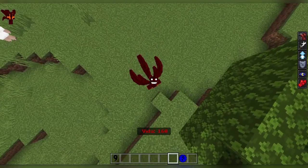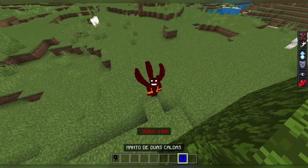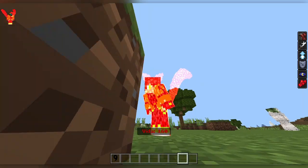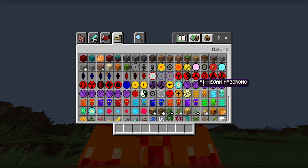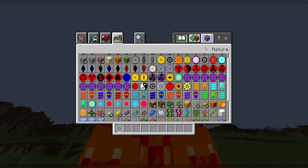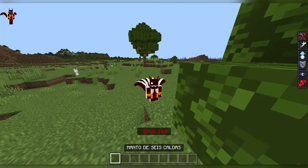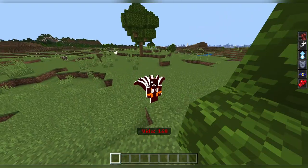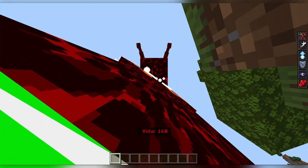Then we have the 5-tails mode, which looks almost identical to the 4-tails but with one extra tail in the middle. Then we have the 2-tails mode — the 2-tails is actually my favorite tailed beast. Then we have the 6-tails mode, which is the slug mode. I don't know why they have all these bones on it if it's a slug, but oh well.